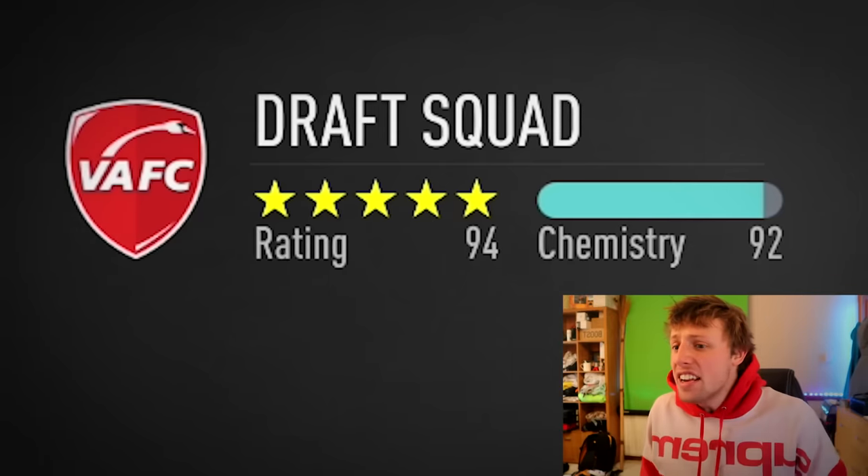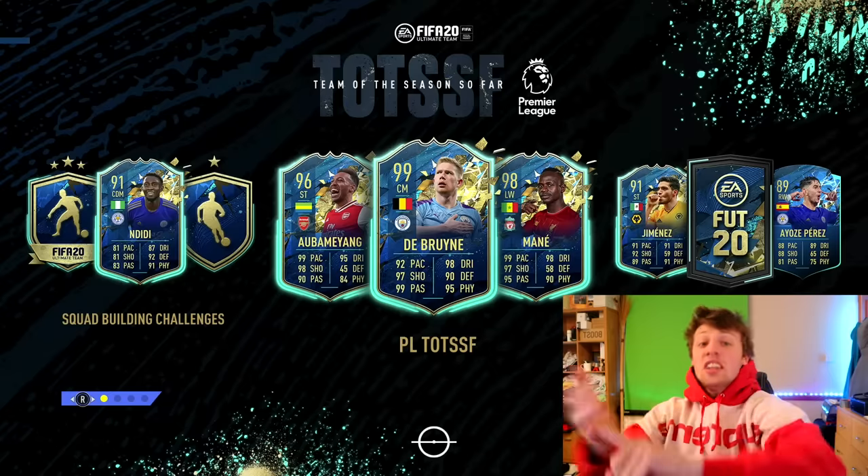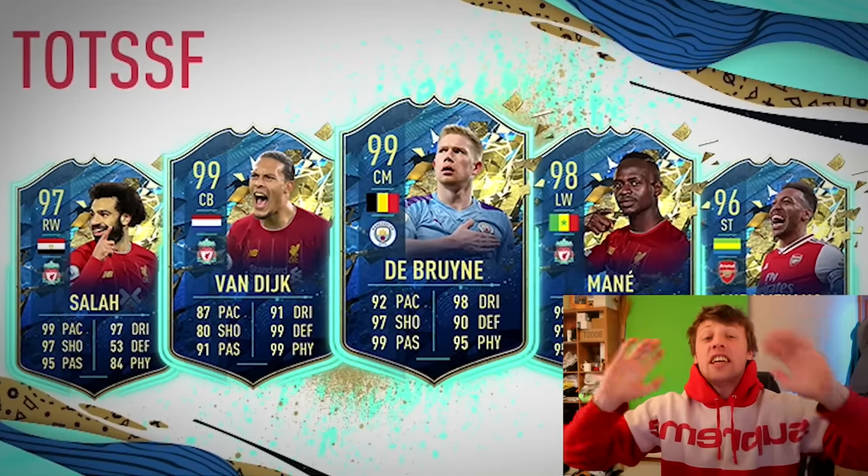Oh my days! We've got a 94-rated, 92-chem card! This is it! Look at these BPL Team of the Season players! We've got 99-rated, 97-rated, 98-rated, 96-rated — they're all over the shop. And that means that surely today we can get a 194-rated foot draft. I don't know, let's find out.